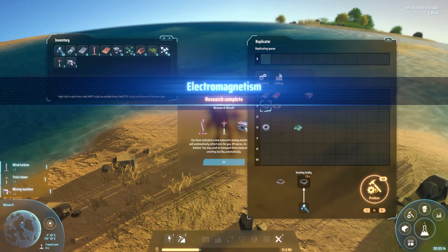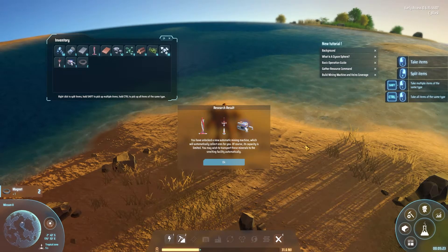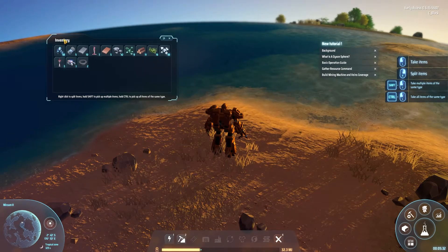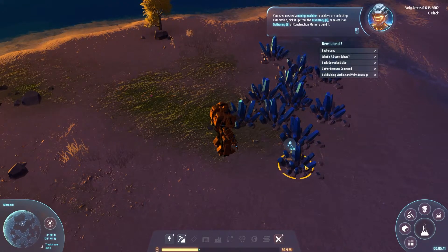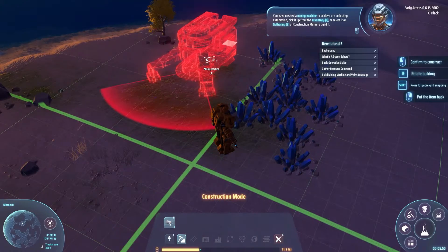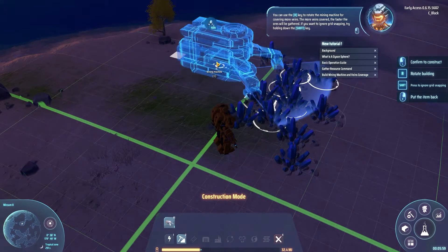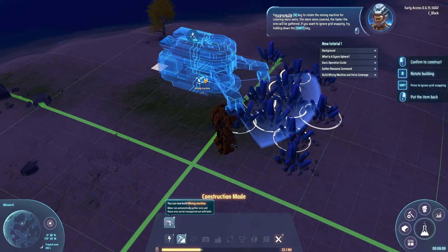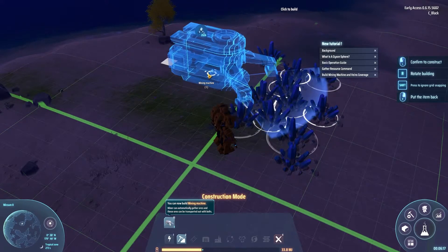We're about to make one of these. Oh yes we do! Research results — cool. Now we have a wind turbine, a Tesla tower, and a mining machine! Oh heck yeah! You have created a mining machine to achieve ore collecting automation — pick it up from inventory or select it on the gathering construction menu. You can use the R key to rotate the mining machine to cover more veins. The more veins covered, the faster the ores will be gathered. Hold shift to ignore grid snapping.